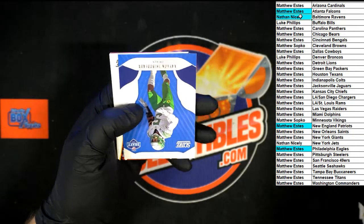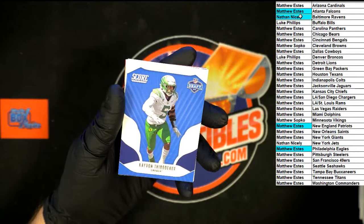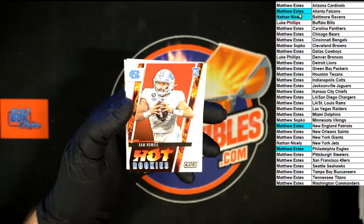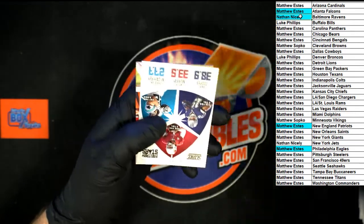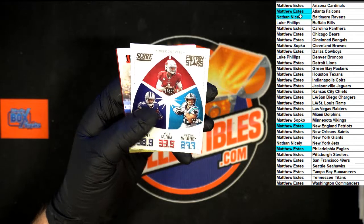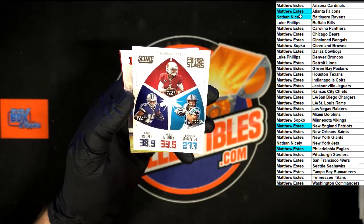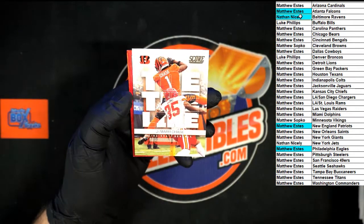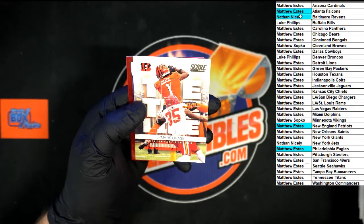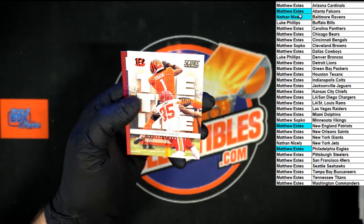Our draft card is Kayvon Thibodeaux out of Oregon — we'll check that. Sam Howell Hot Rookie out of North Carolina — probably going to check that too. Arizona: Matthew E, Dallas: Matthew E, Carolina: Matthew E. Ja'Marr Chase going to the Bengals — it's a red one — wait, there's a ding in the corner. Ja'Marr Chase going to the Bengals, Matthew E.